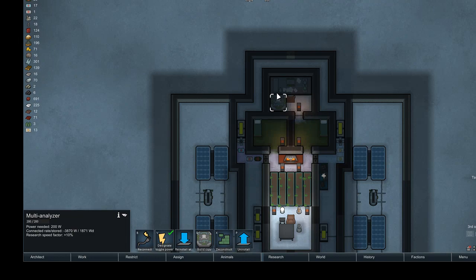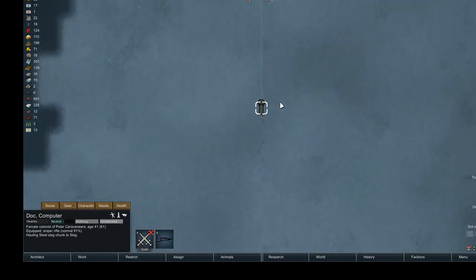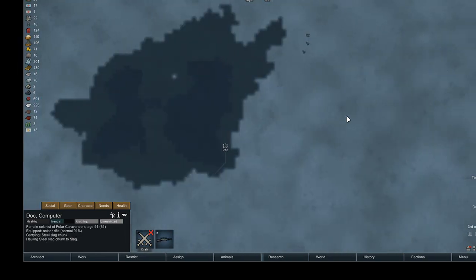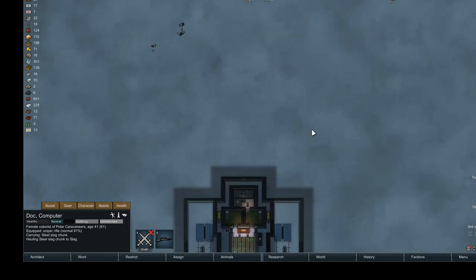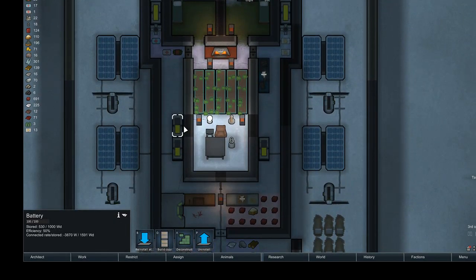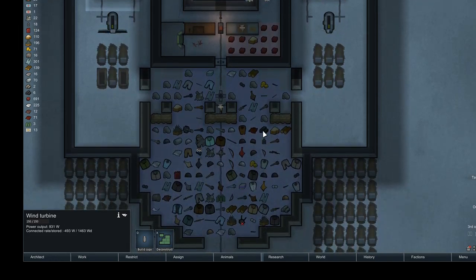Due to the multiple research benches, my power is dwindling a little — I do have to be wary of that. As you can see, the batteries are getting drained. There is an eclipse with no wind, which is a very low power event.